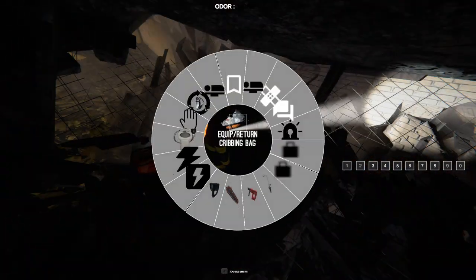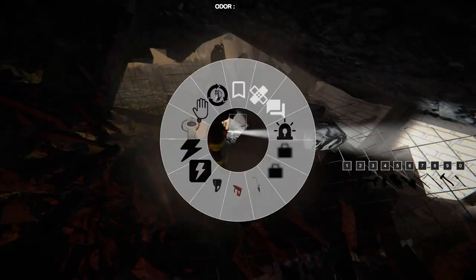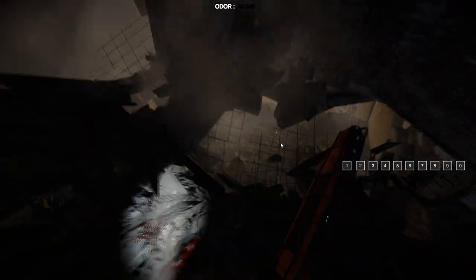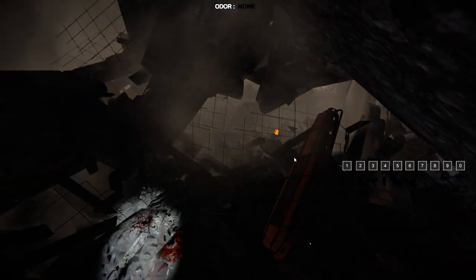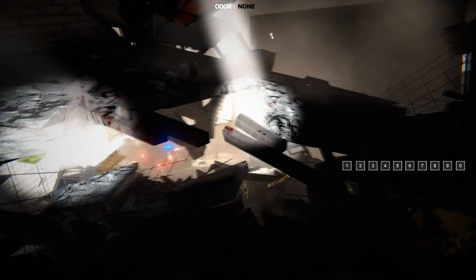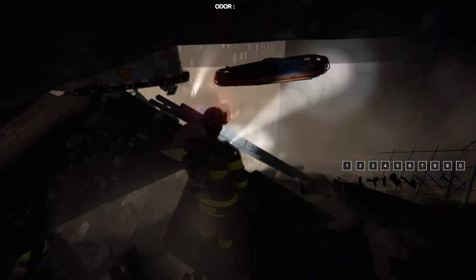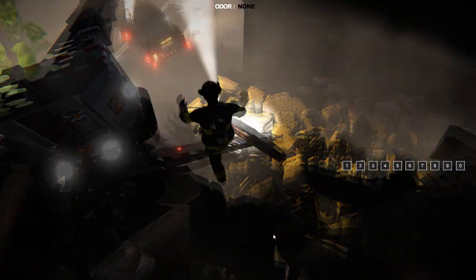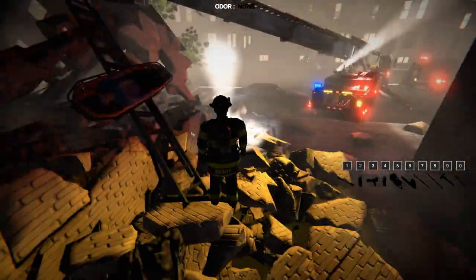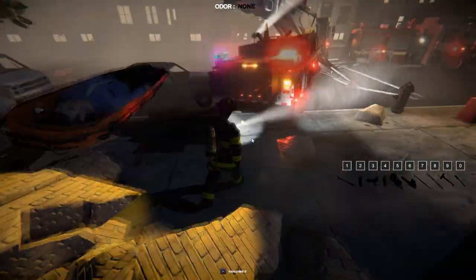Once we got him unimpaled, we went ahead and pulled him out. I ran out and grabbed the Stokes basket, came back inside, and moved him onto the Stokes basket. This is one of those cases where if you're having trouble with the camera, just hold C and it will stop the camera from moving, allowing you to grab whatever is in your viewpoint. We'll go ahead and slide him down the portable ladder and bring him out to safety.